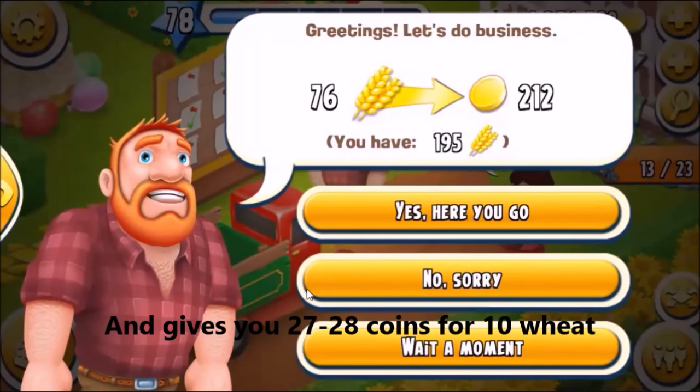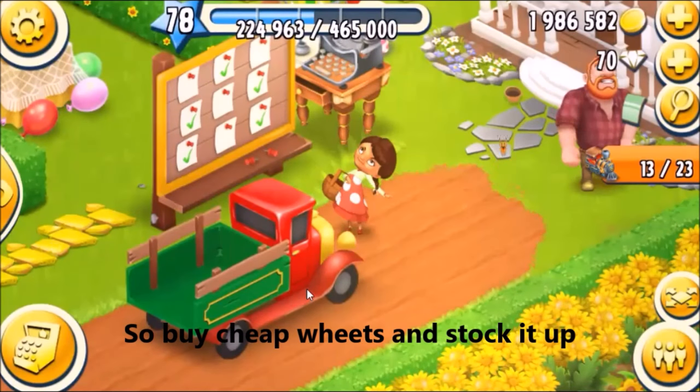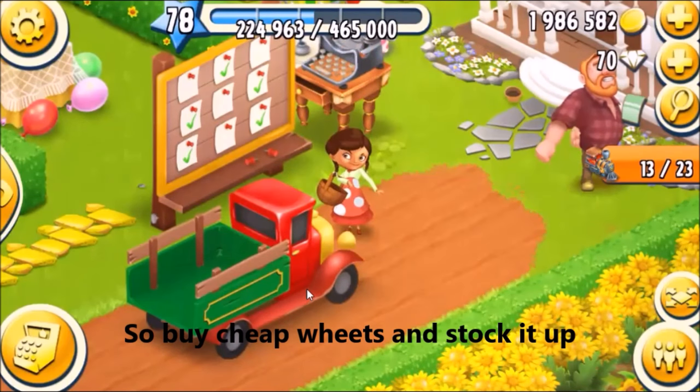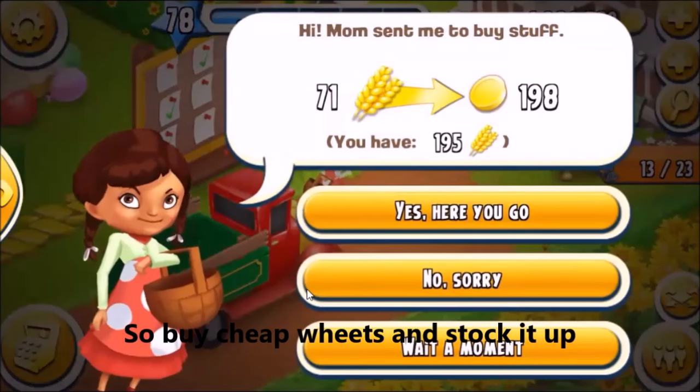So we are buying at one coin and selling for approximately 27 to 28 coins per 10 wheat. We are not really growing it — we are just buying it from the market, keeping the stocks, and selling it to the visitors.